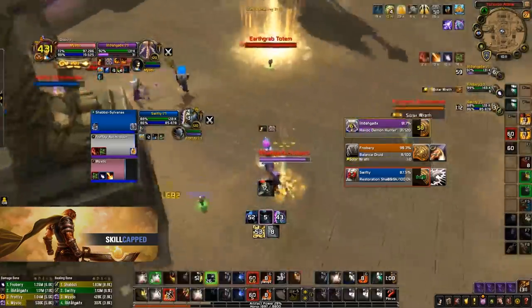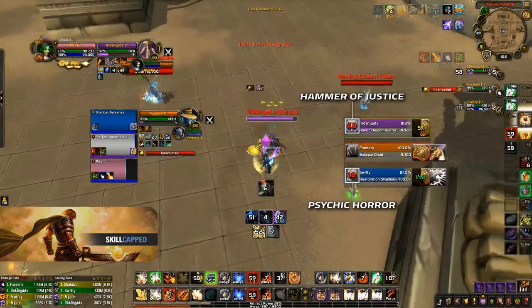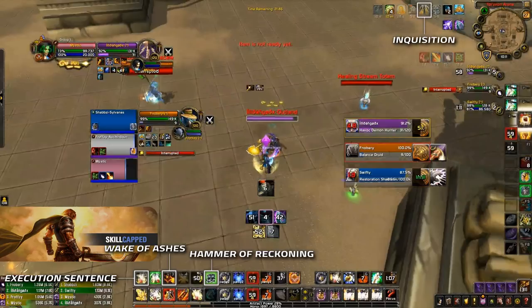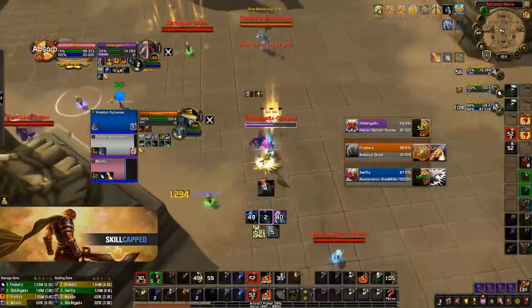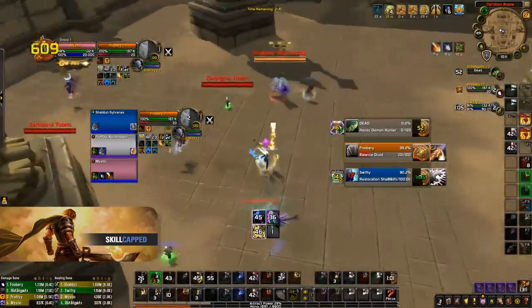Let's take a look at this clip where me and my team set up a kill on the Demon Hunter. We cross CC them with my stun on the Demon Hunter and my Shadow Priest's Psychic Horror on the Resto Shaman. Execution Sentence, Wake of Ashes, and Hammer of Reckoning are all ready. I've got Inquisition up, my Judgment on the Demon Hunter, and I've got 5 Holy Power — this means I'm ready to burst. On top of all of that, I've even got the proc from my Gilded Lower Figurine. I use my Hammer of Reckoning and follow it up with Execution Sentence, Wake of Ashes, and Templar's Verdict to finish off the Demon Hunter.